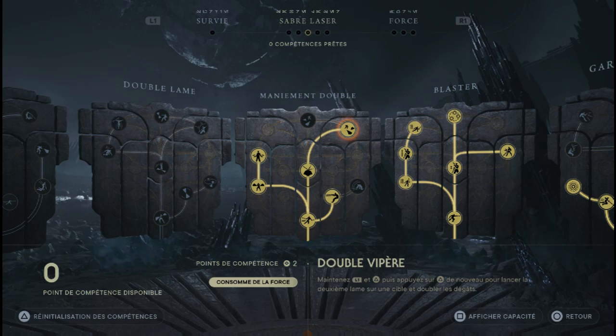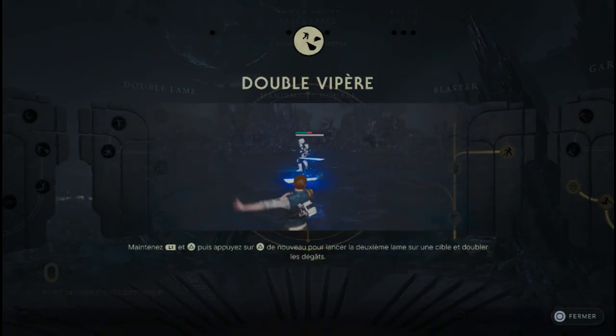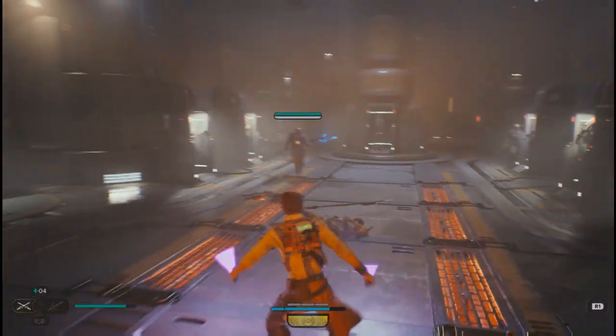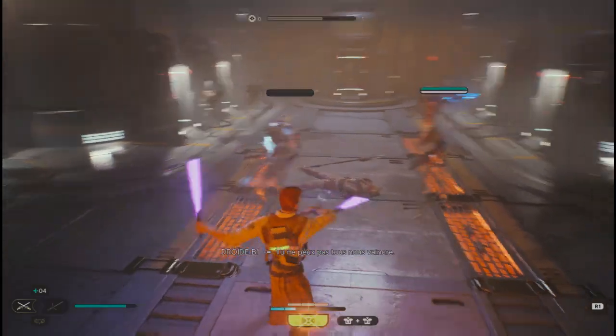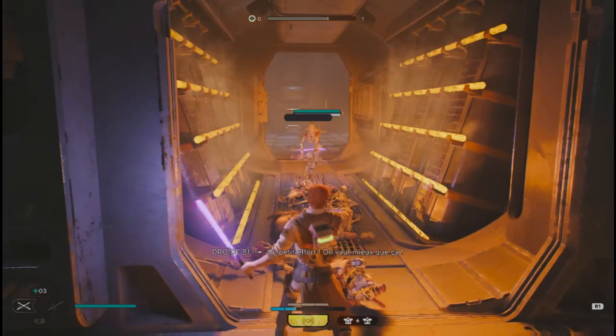Double vipère. Compétence utile lorsque, par exemple, vous tombez sur un groupe d'ennemis. Ce que va faire Kal, c'est balancer à distance ces doubles-là pour se débarrasser de certains ennemis. Comme ici dans l'extrait, je vais me débarrasser du mec qui est ici ou se débarrasser de plusieurs ennemis à la fois.